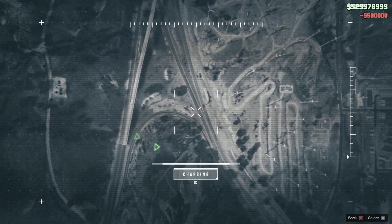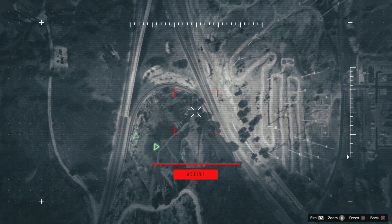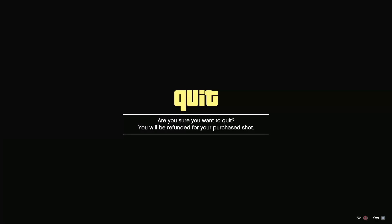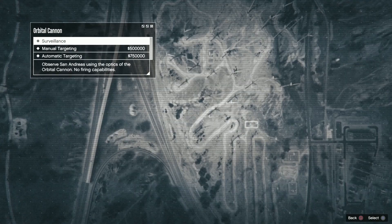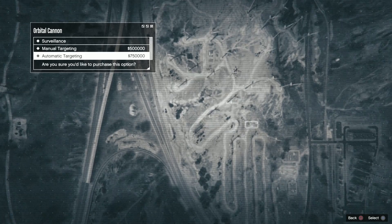Manual mode is where you move the camera around and target the player yourself. If you miss, you don't get a refund. However, if you back out of the screen before firing, you get a warning and you will get your refund. But once you fire and miss, there's no refund — it used to give one when it first came out, but not anymore. So be careful when you take the shot.